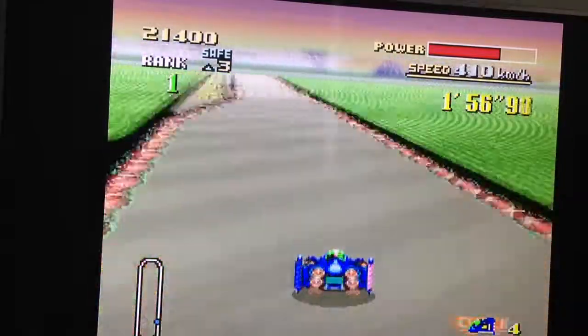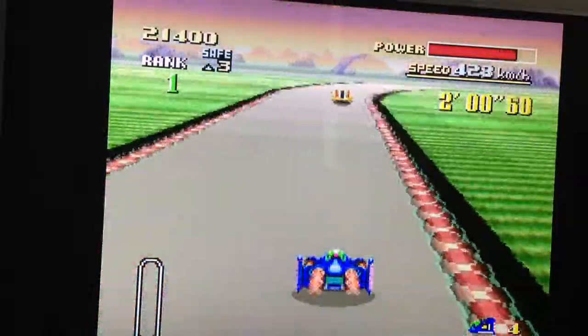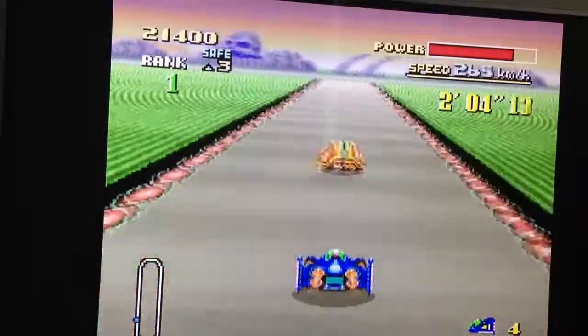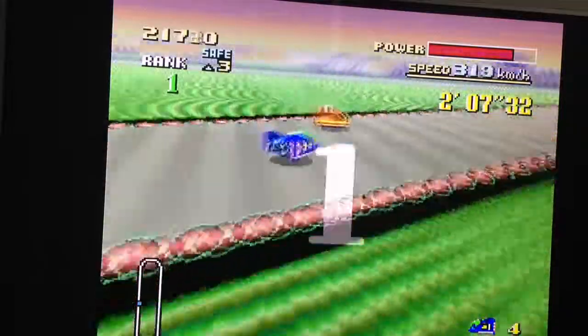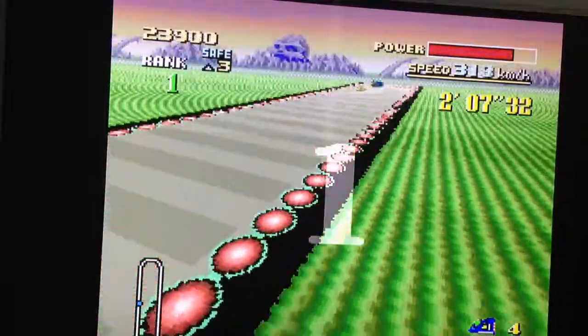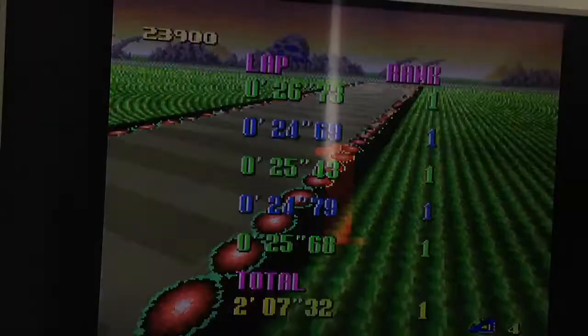We have to sink faster and hit the dash plate. We've just got one more course after this. Just tap the dash plate — oh god, that orange car. And we still finished first. That's the Golden Fox right behind me. We're still able to finish first on every race.